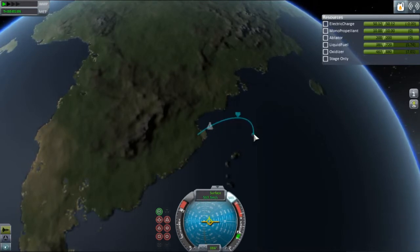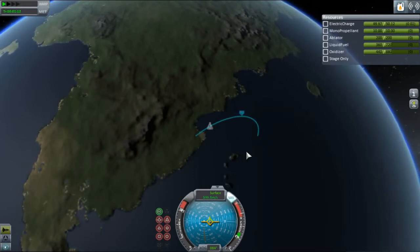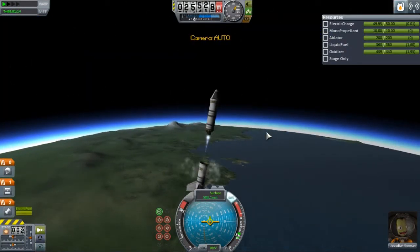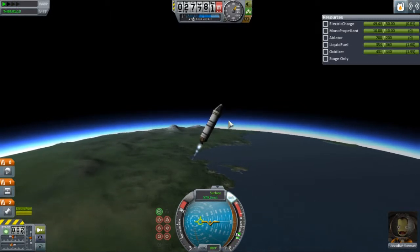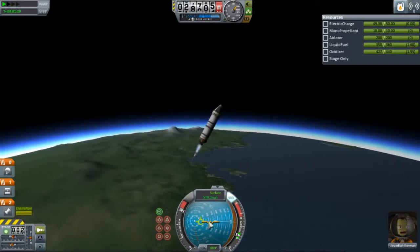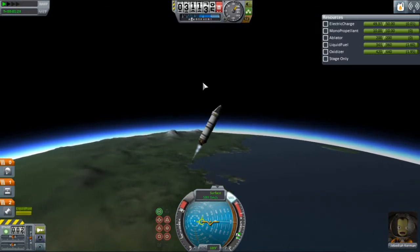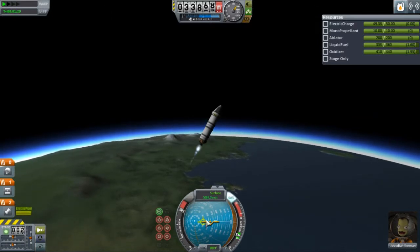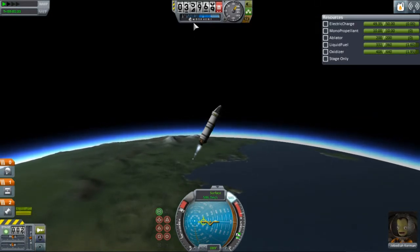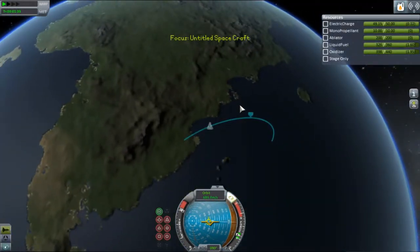The gravity turn will start bringing the edge of this orbit — which is actually a sub-orbit right now — out further. Time to stage. My spacecraft is now much more controllable, and I'm going to put it to a much steeper angle. As you go up through the atmosphere, the energy you lose from going away from your prograde marker decreases as the atmosphere thins out, which means you can use steeper angles.